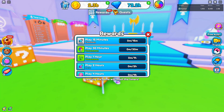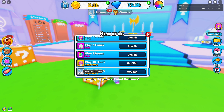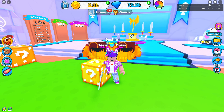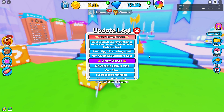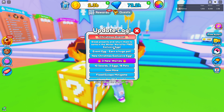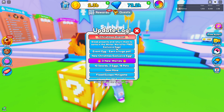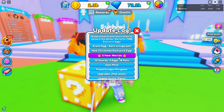In the rewards, not much changed other than that new huge pet. Looking at the official update log: Christmas event — break presents and return them to Santa in the Winter World for free exclusive eggs. There's an event egg where you can earn a huge pet, and there's a new Christmas exclusive egg.